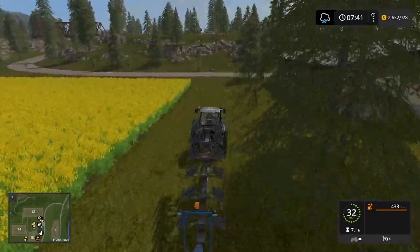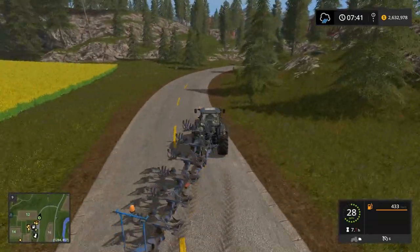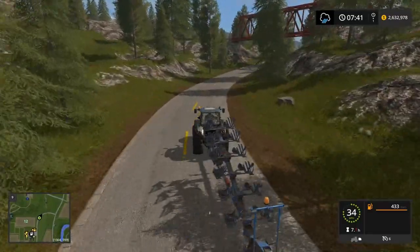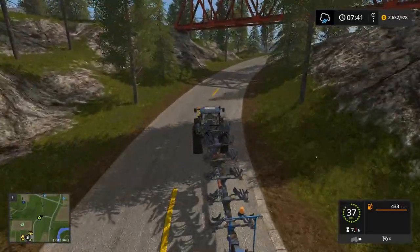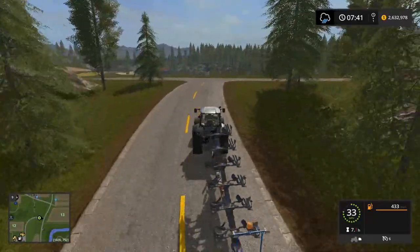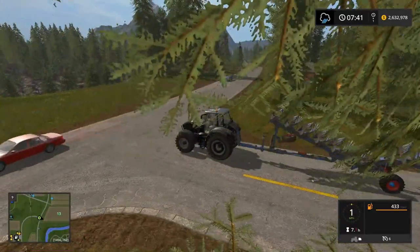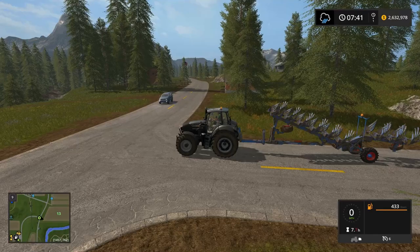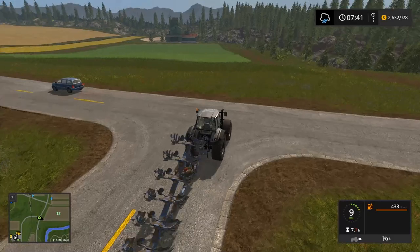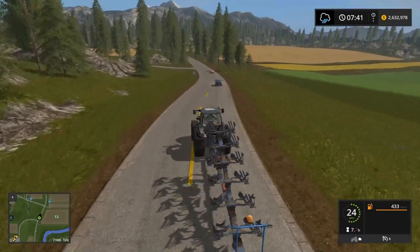In the little bit of time between last episode and this one, I cleaned up the equipment we had over at the pig farm — the straw shredder we used to put bedding down for the pigs. In that time, it switched over from a forecast of eventual rain to a forecast of rain. Now it's just the one icon, so I think as soon as this sunny period is done, we've got nothing but rain in the foreseeable future.